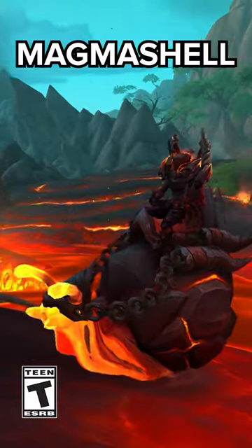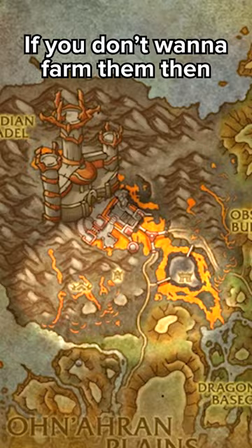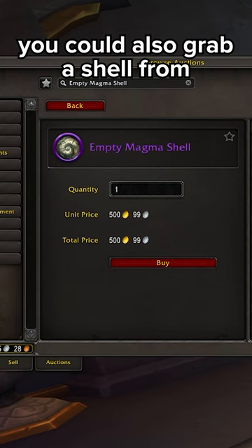How to earn the lava snail mount magma shell in under 30 seconds. First, you have to get yourself an empty magma shell. There are two ways to do this. The first way is to slay lava slugs and snails over in this location. If you don't want to farm them, you can also grab a shell from the auction house.